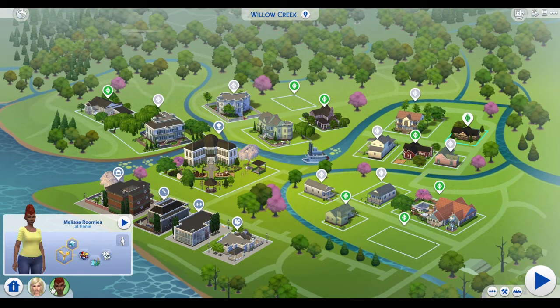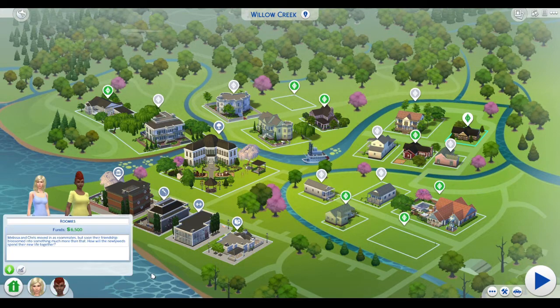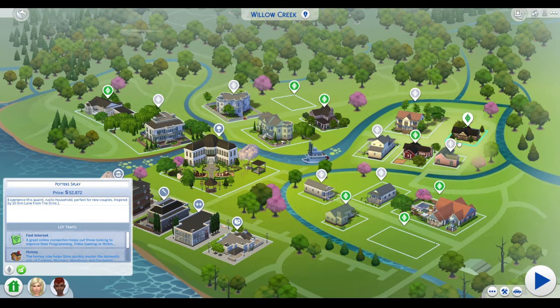So here's Chris and Melissa and here is their bio: Melissa and Chris moved in as roommates but soon their friendship blossomed into something much more than that. How will the newlyweds spend their new life together? Most people who play The Sims 1 would usually pair Chris and Melissa together, and that's what I did for this build.